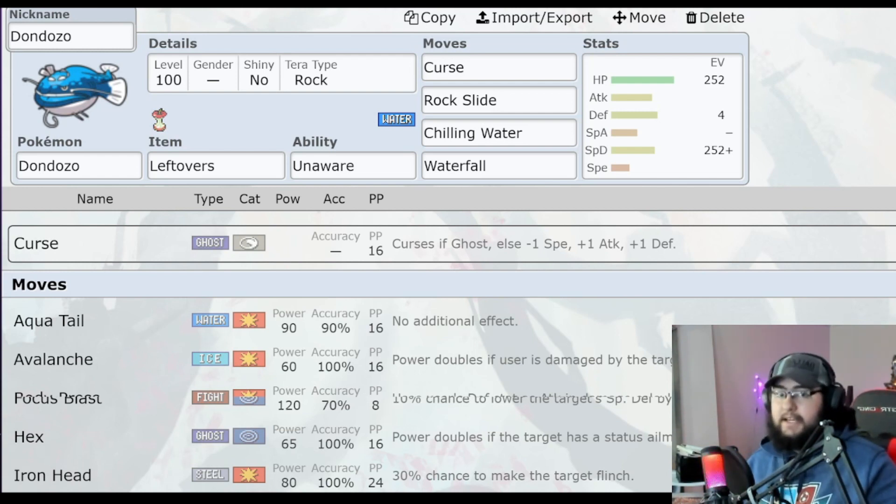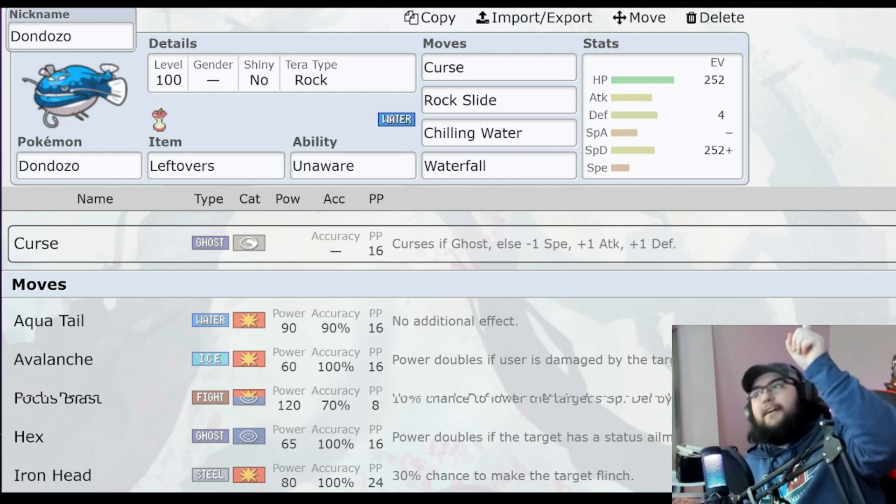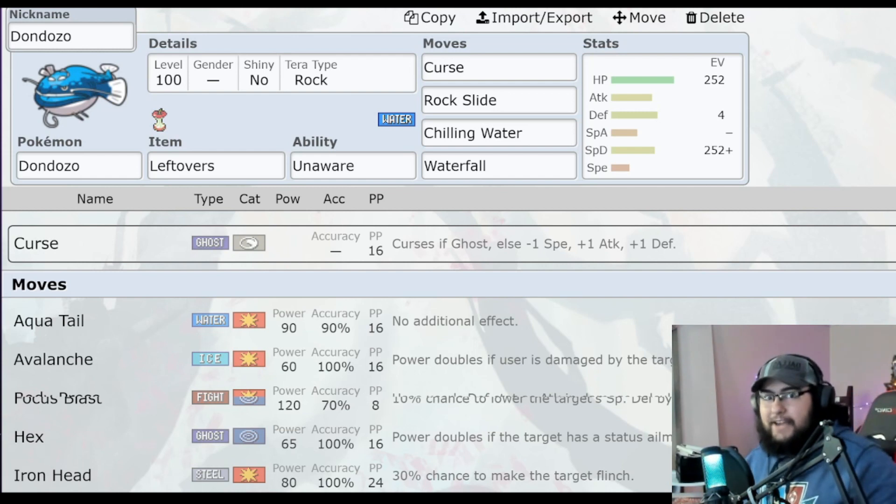It's coming out in exactly two days as of the uploading of this video, so get your Koraidons, Gholdengos, and Ceruleges ready. If you need to know how to EV train and all that stuff, I've got a video right at the top in the iCard — I have a video on how to train Pokemon for Terra Raid Battle, so if you don't know where to start, start there. I will see you guys when the raid drops, and hopefully one of these Pokemon works as a solo.